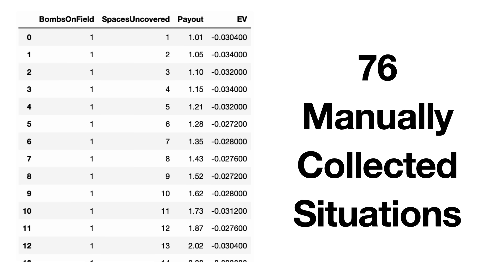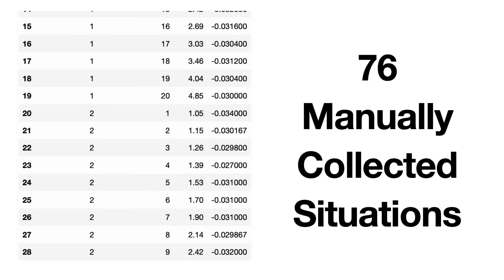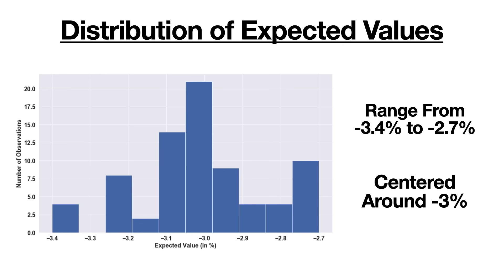I did manually collect the multipliers for 76 out of the 300 possible game situations and calculated the expected value for each one. Here's what the distribution of these expected values looks like. All these bets have a negative expected value, but some are worse than others. They range from negative 3.4% to negative 2.7%, and seem to be centered at just around negative 3%.